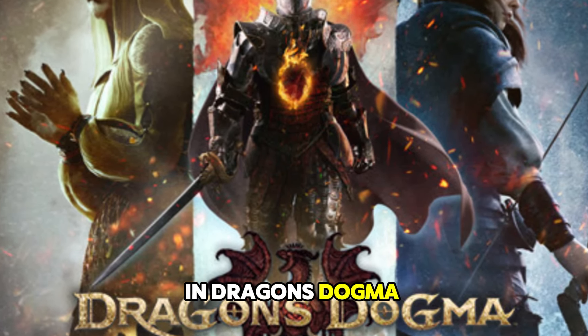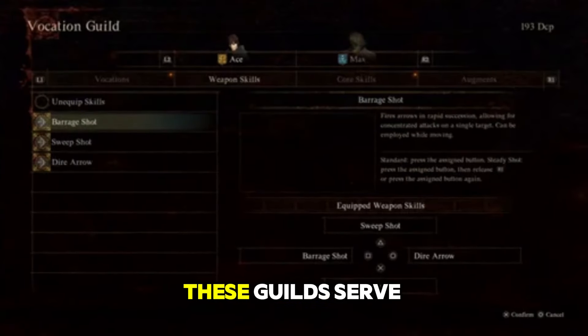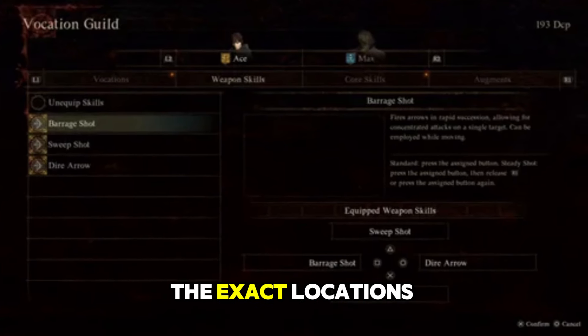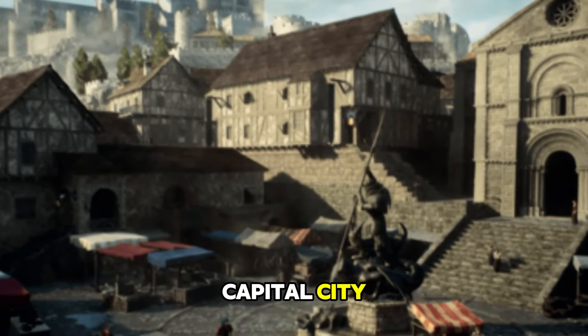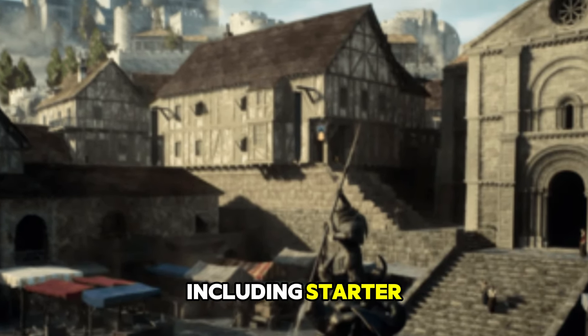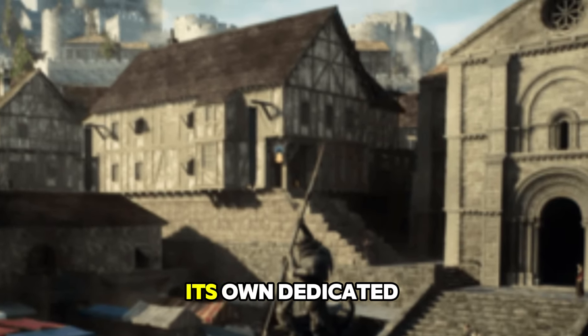In Dragon's Dogma 2, changing vocations is done through vocation guilds. These guilds serve as the hub for altering your character's path. While the exact locations of these guilds remain a mystery, it's speculated that they might be scattered throughout the capital city. With a variety of vocations available, including starter, advanced, and hybrid classes, it's likely that each vocation will have its own dedicated guild.